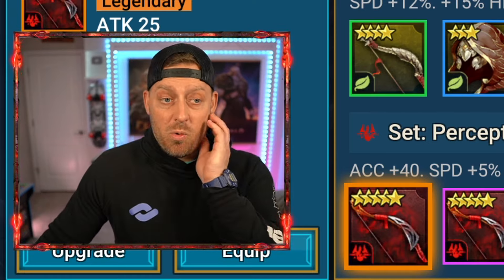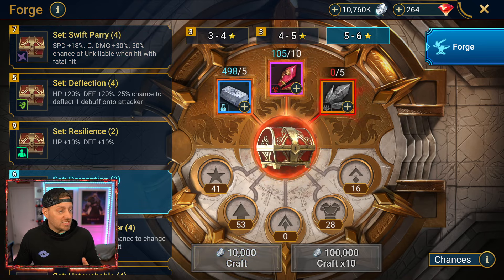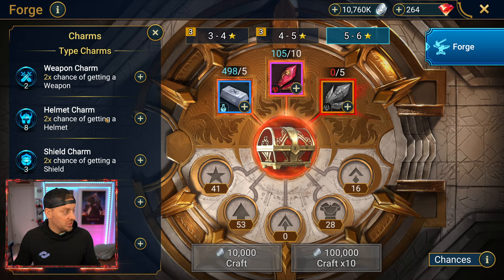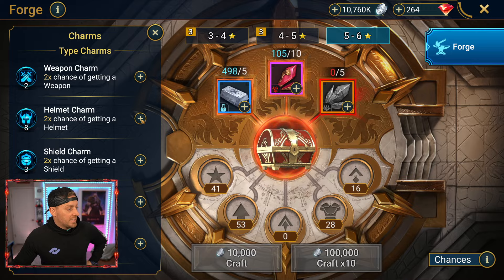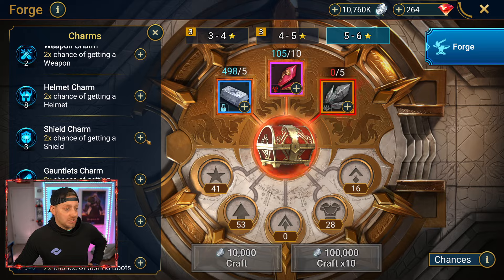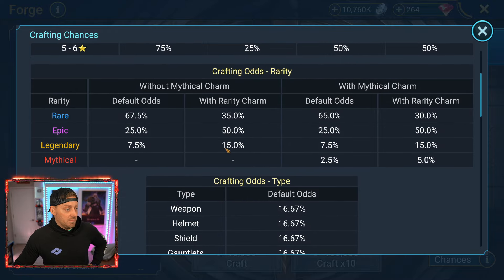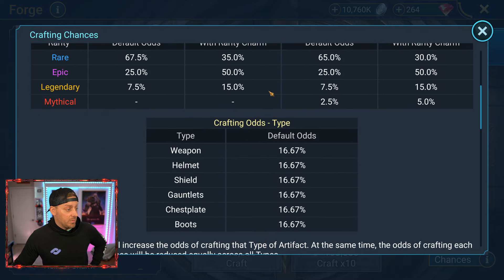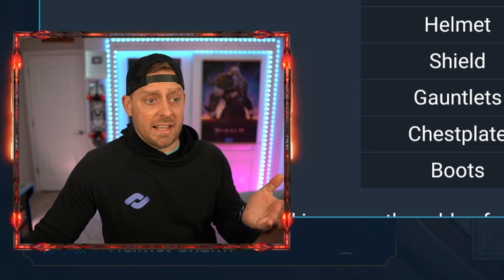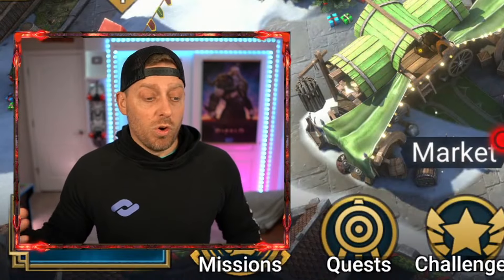Now I'm sitting here worried — did I forge something improperly? Was I supposed to do something special? Wait a second — what is this? Could I have chosen? Oh my goodness, I could have chosen! I guess if I had more of these charms, I could increase the chances of it being a helmet or a shield. Otherwise it's just random. It's a 16% chance of getting weapons, helmets, shields, gauntlets, chest plates, or boots. Kind of weird that I got the same three every single time, but at least we know we need perception pieces. When we get enough materials through our grinding, we'll be able to use them.